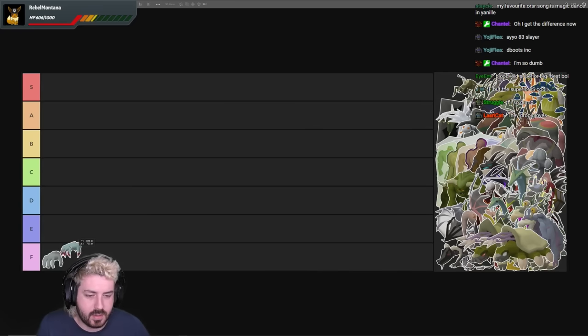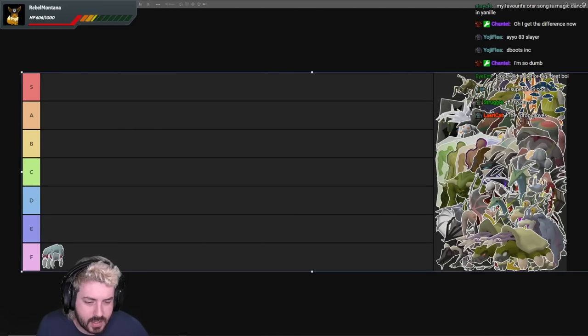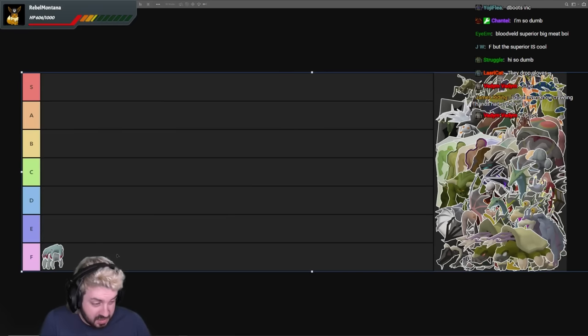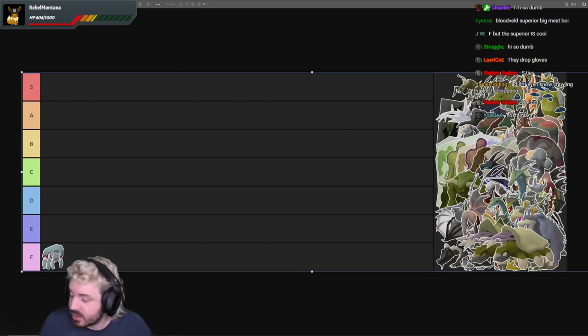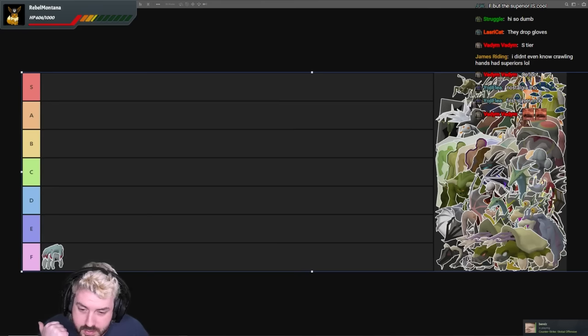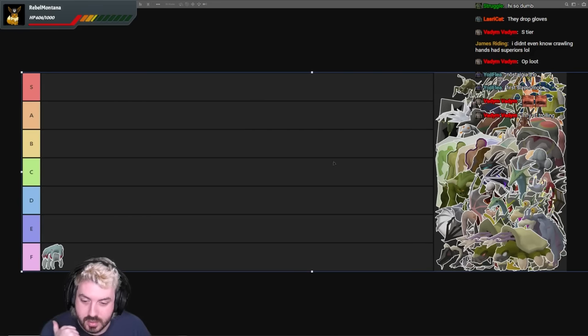Yeah, it's great XP, but even because it's such a low level, the rate of getting an imbued heart or something is too low. You can't just say S tier because it's a crawling hand — it's not OP loot. They're just different colored gloves and rings. In 2006 it was OP loot because it was like 3K for yellow gloves, but not anymore. They're garbage.